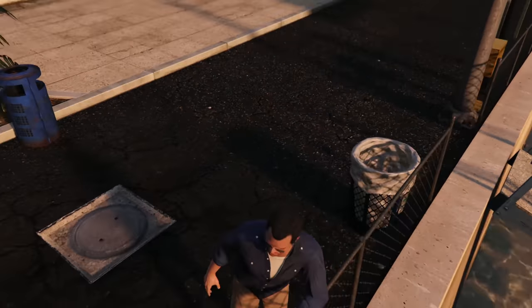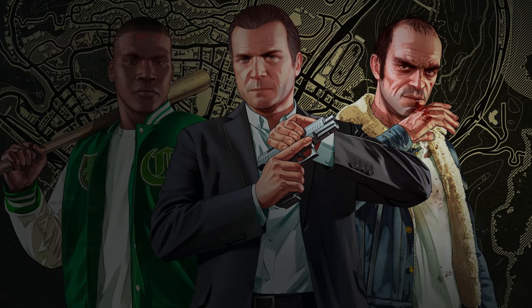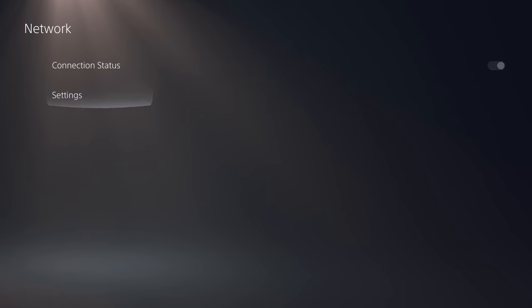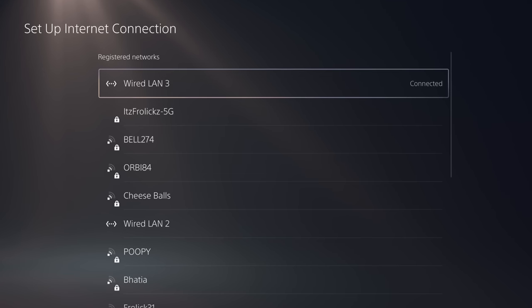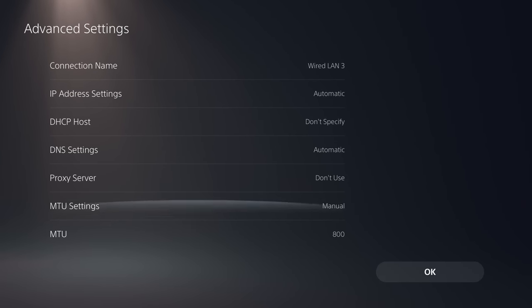To start things off you want to go into story mode. Once you're in story mode go to your PlayStation or Xbox dashboard and head on over to the settings, then network, then settings again, then set up internet connection, and choose the network you're connected to. From there click advanced settings and go to the MTU settings.